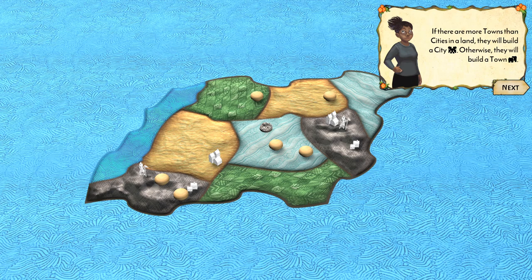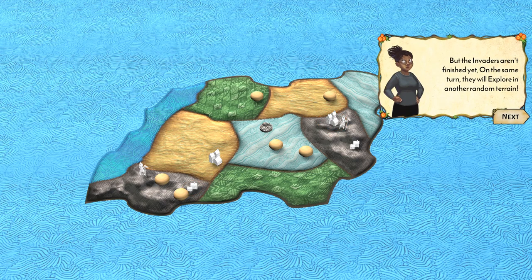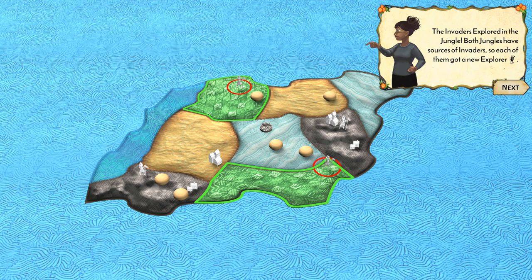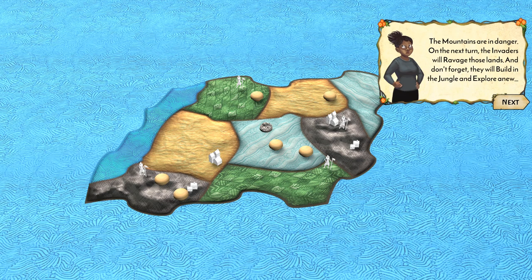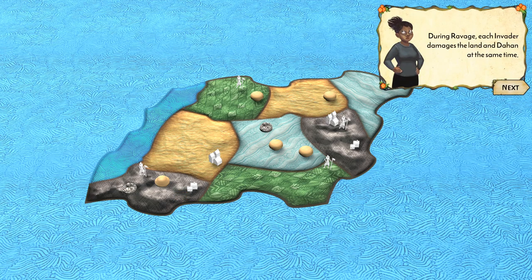If there are more towns than cities in a land, they'll build a city; otherwise they'll build a town. The invaders also explore another random terrain each turn. The mountains are in danger — on the next turn invaders will ravage these lands, and they'll also build in the jungle they explored.